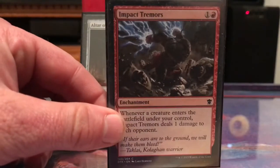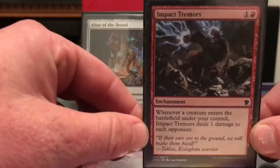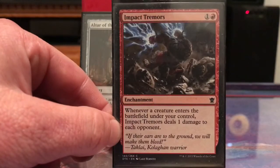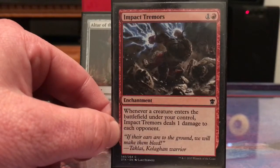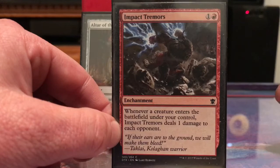Here are some Norin cards. Impact Tremors: whenever a creature enters the battlefield under your control, it deals one damage to each opponent. Norin's bouncing in and out quite a bit, so this will do a lot of damage.